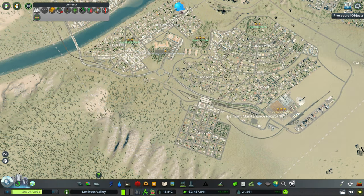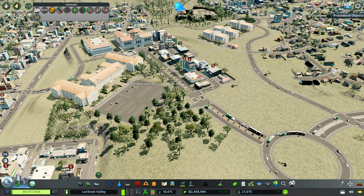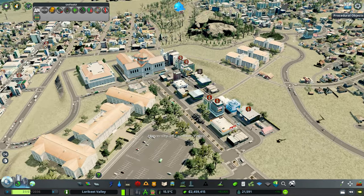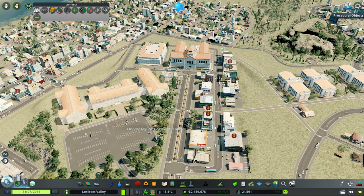Well hello, Bob Dendry here and welcome back to City Skylines where we are building the town of Lorikeet Valley. Last episode we started on the University of Lorikeet Valley and it turned out pretty alright. As you can see we've got some worker problems and we have massive demand for residential, which we didn't have literally two minutes ago when I was just looking around the map, so we'll need to look at taking care of that.